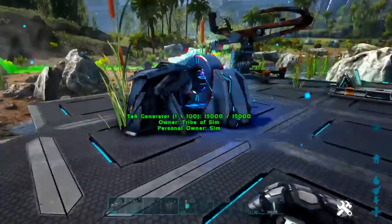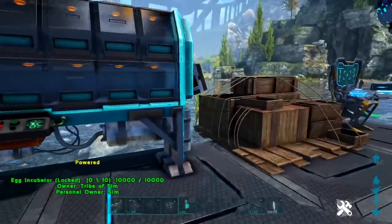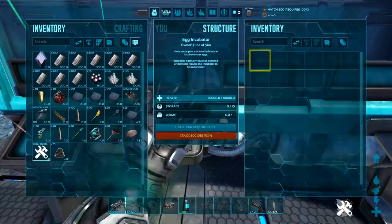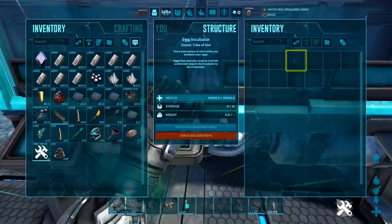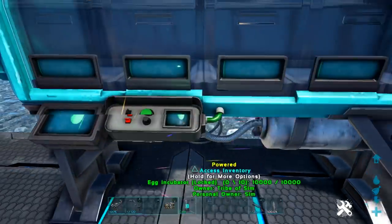For this, you need a tek generator — maybe a gasoline one, I'm not sure, I haven't tested that. But this is the egg incubator. Basically, you put eggs in here and it perfectly incubates them. Then you're able to hatch the egg inside, and you'll be able to check all its stats, which is really cool. That's a nice little addition.